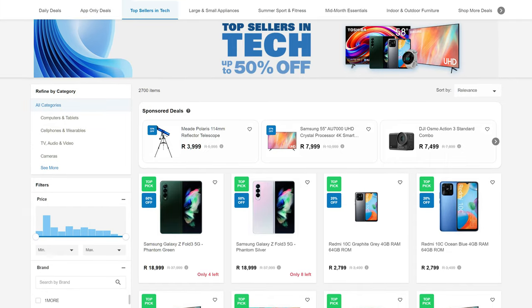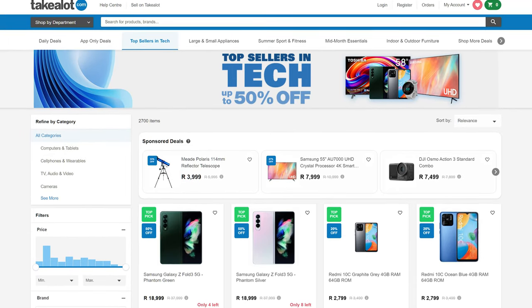If any of that sounds good to you, check out the PC Builder tool at Computer Mania right now using the link in the description, or if you want to pick up any of the parts featured in this video, or anything else for that matter, grab it all at Takealot, also linked down below.